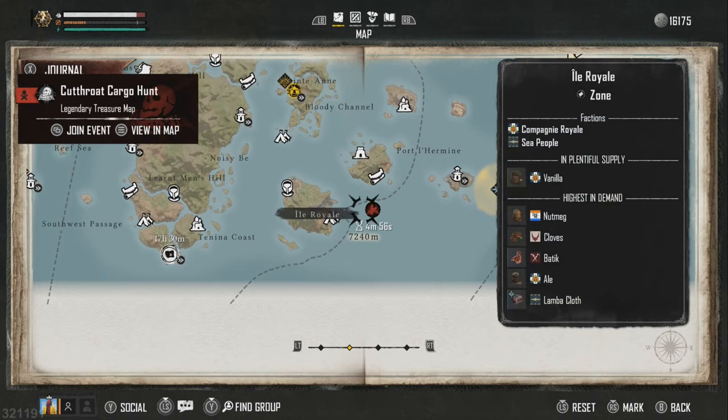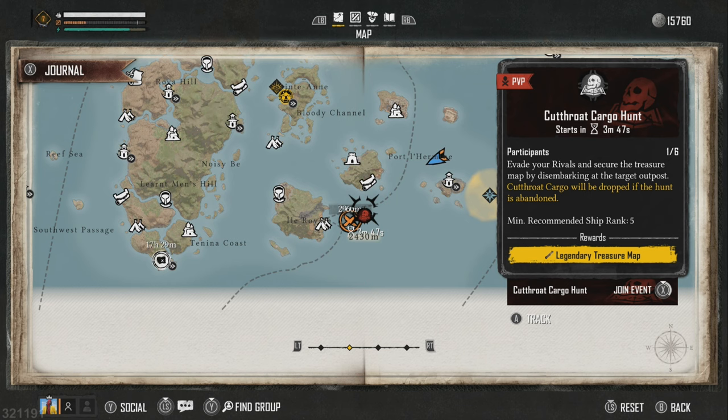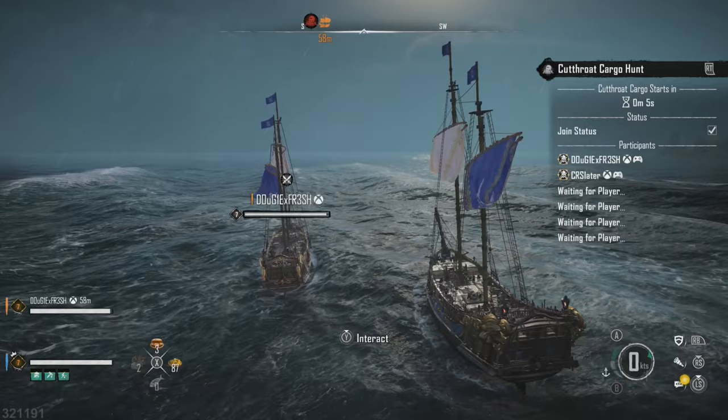Whether you're playing Skull and Bones on co-op or single player you may see these Cutthroat Cargo Hunt events pop up on your screen. If you miss the cooldown to join the event on that tab that pops up, you can simply open up your map, hover over the event on your map, and then join the event from there. The event is on a timer so you're going to have to race your way over there. Fast travels are ideal for this, but once you join the event you'll be able to see all of the other people who have joined the event.